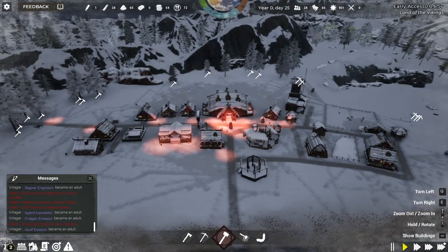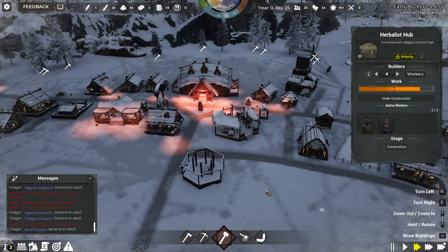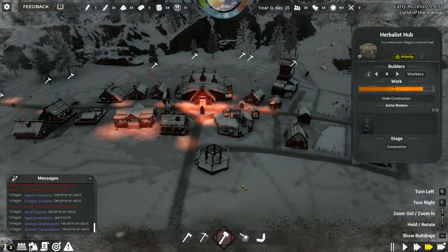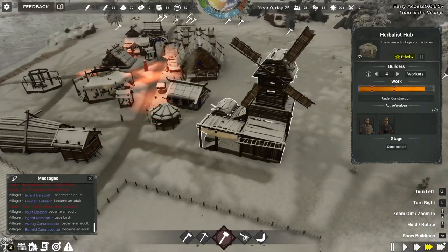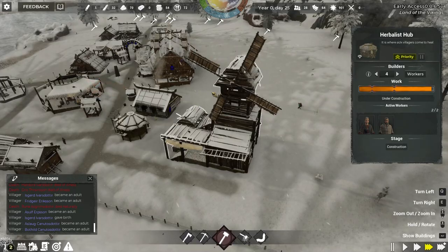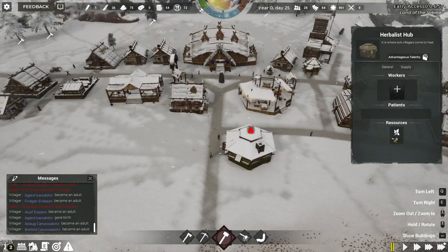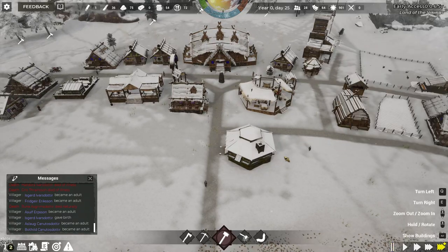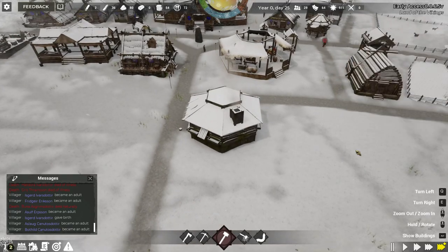That looks pretty good. We have 28 people. The design of the buildings is really nice — there's a lot of detail. It's hard to believe that this windmill would actually turn; it's so flimsy looking. So we'll use up some of those herbs — they want high intellect. Rydger Ericsson, son of Eric. That's good for winter survival, I think. Now we have two points.